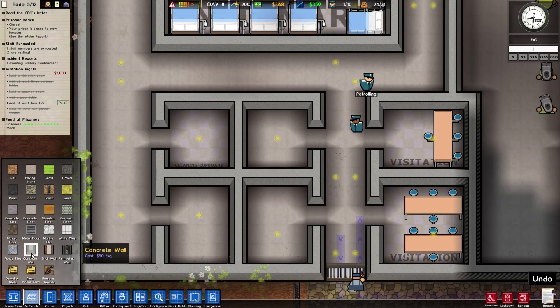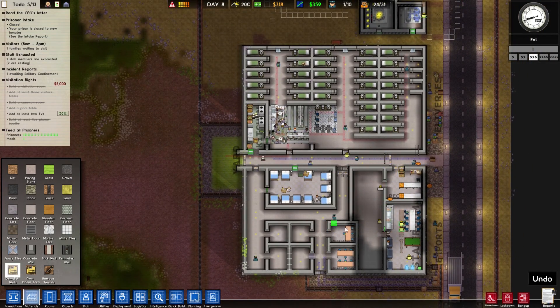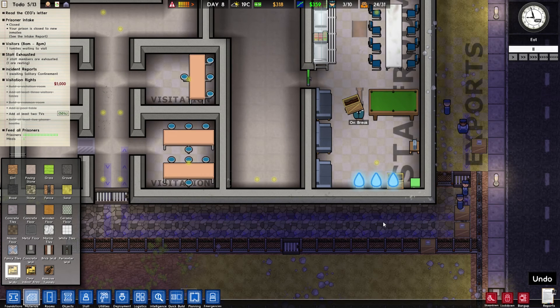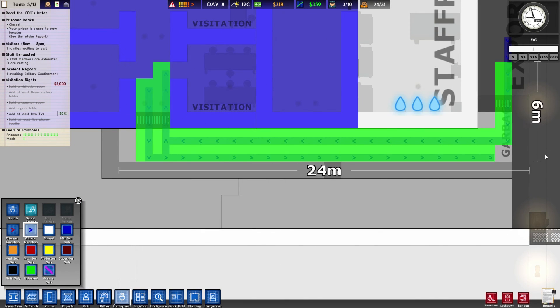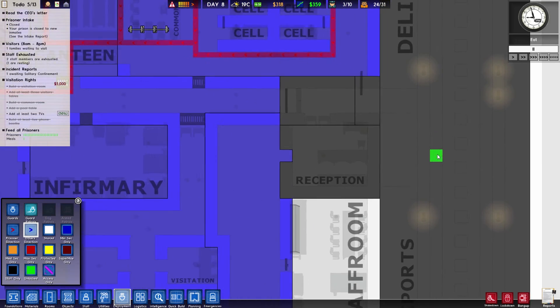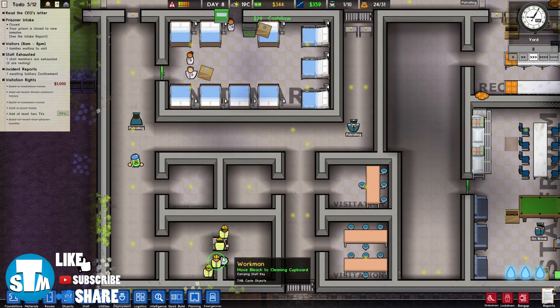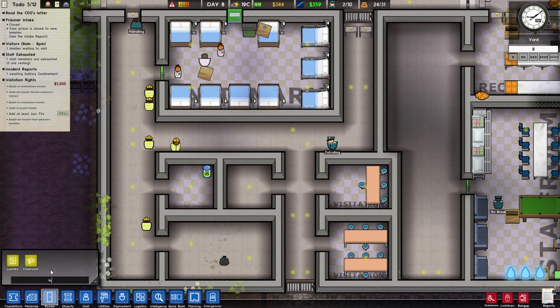For now, this should be the laundry over here. We have the cleaning cupboard. I can use concrete wall, place this over here and demolish these doors like so. Look at them, they're going over here and there — that's so awesome. I'm actually gonna delete these blue lines because I'll just leave the staff to go wherever they want. Rooms — laundry over here.